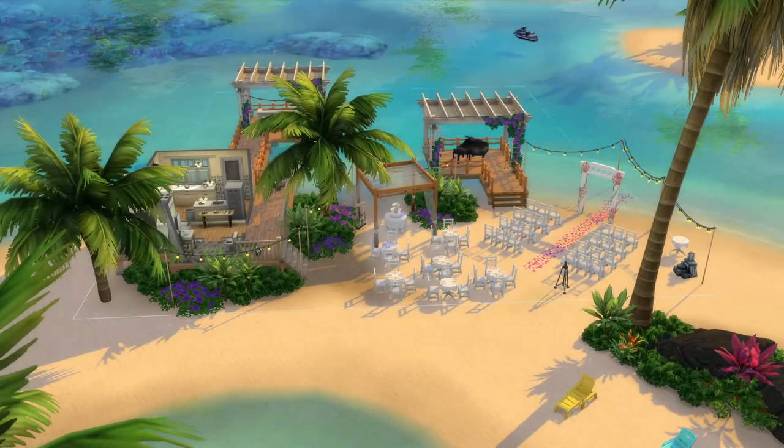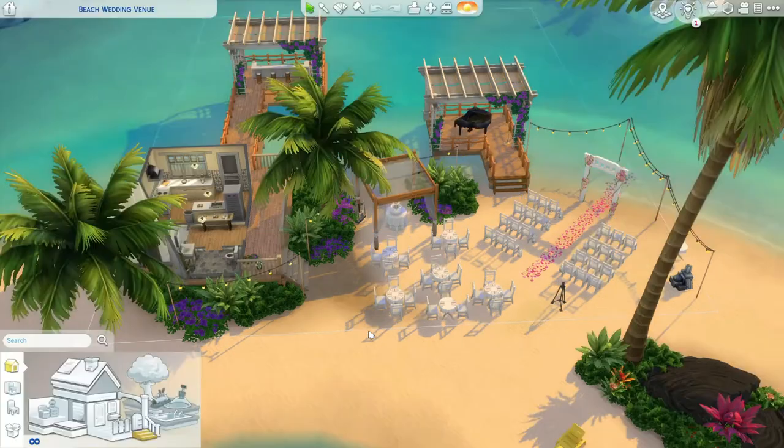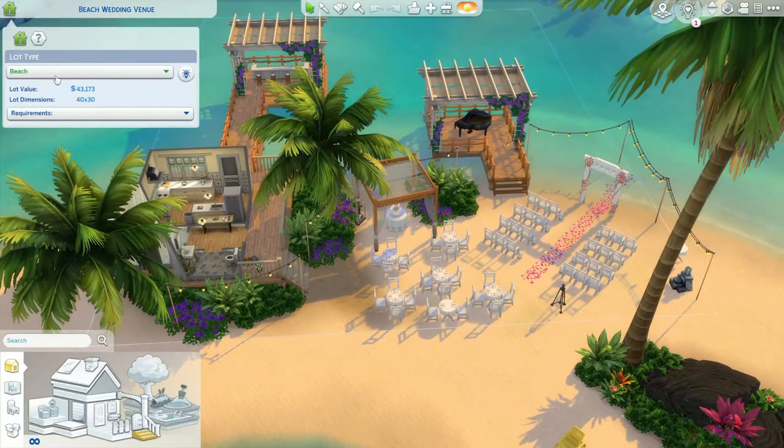The next one is another Lil Simsie build, and this one brings back memories for me — not because it's old, but when My Wedding Stories came out, this was built by her. This is where my sim Cassie's parents, Jade and Adam, actually got married. This is a wedding venue — though it's actually counted as a beach. Either way, your sims can get married here.